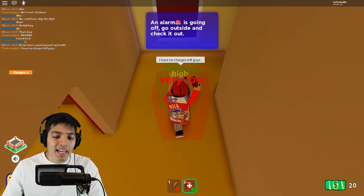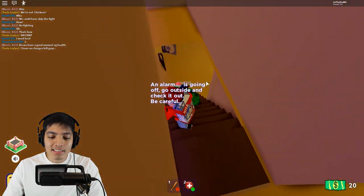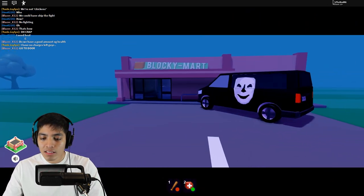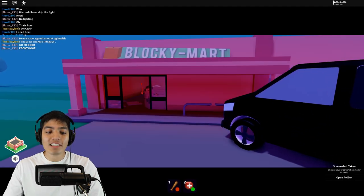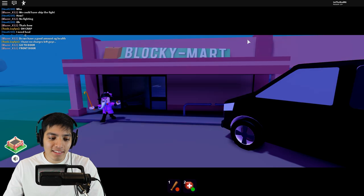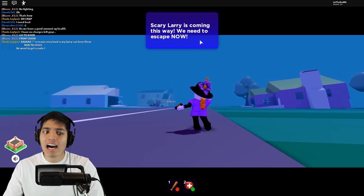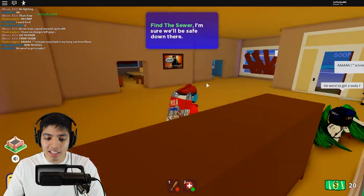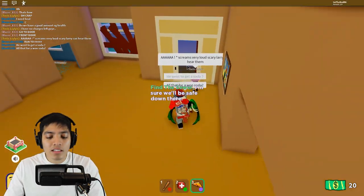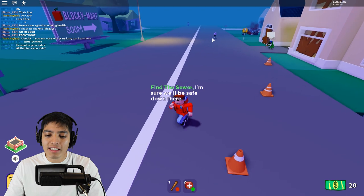An alarm is going off — I can totally hear that! Heal me — you have a medkit! But you have no heal charges left. Oh no — it's Scary Larry! This is not gonna be good — I have low health! Scary Larry is walking this way, we need to escape now. Well, I guess it's now or never. Find a sewer — we'll be safe down there. He went to get a soda. There's pizza! I'll just take all this pizza to myself. We're supposed to get to the sewer — why is he running the opposite way?